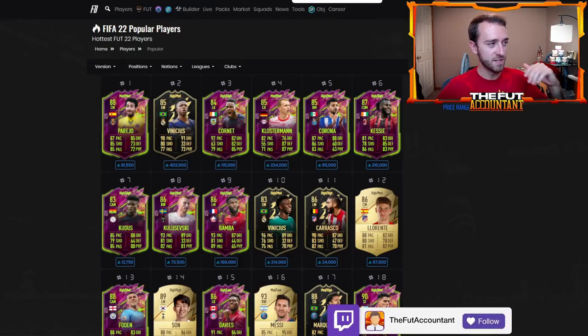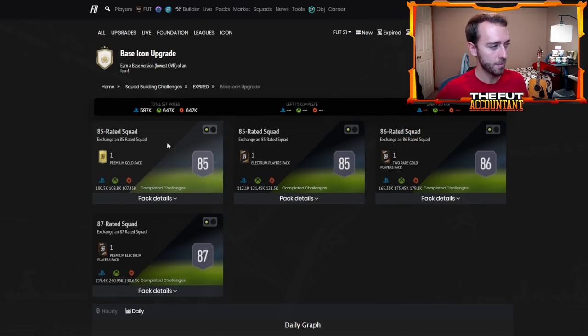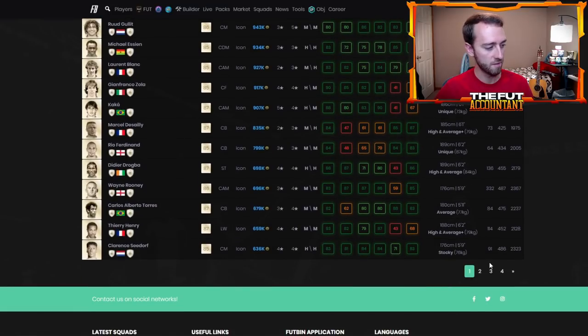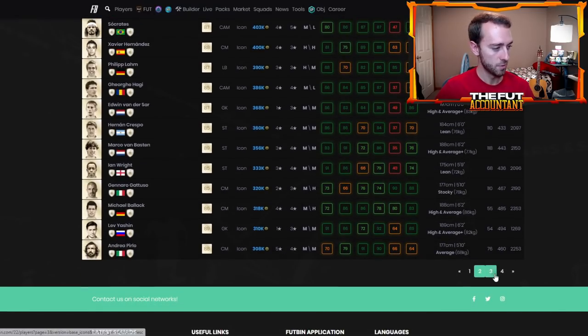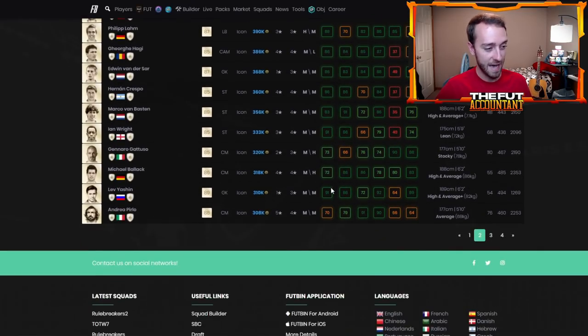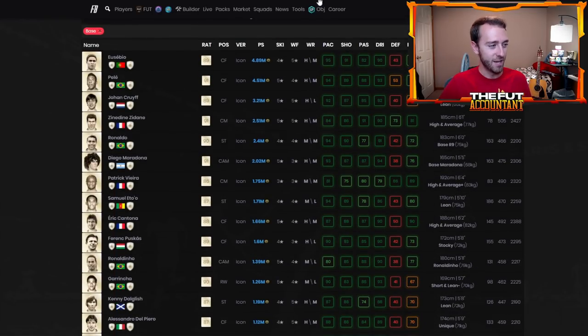The same rule of thumb applies: this SBC is probably going to be priced at a point where maybe around 25 percent of the icons you could potentially pack from a base icon upgrade SBC would be more expensive than the SBC's cost. Looking at all the icons right now, we have four pages basically of baby icons, and only about one page — maybe 15 to 20 icons — are above 500k to 600k coins. About half of them are under 300,000 coins, which is pretty crazy.